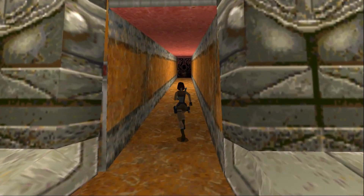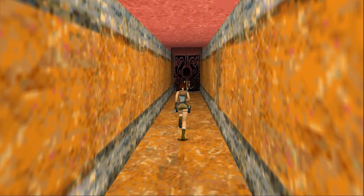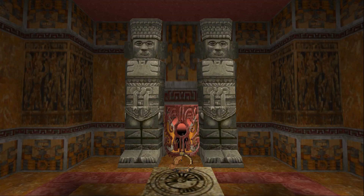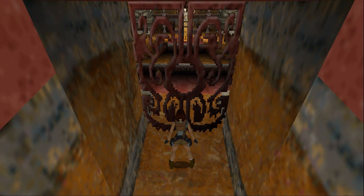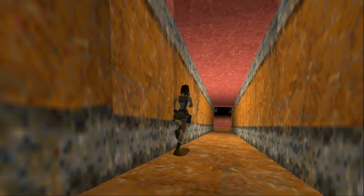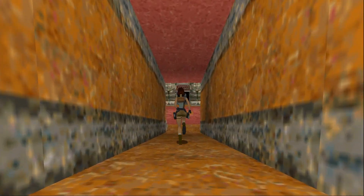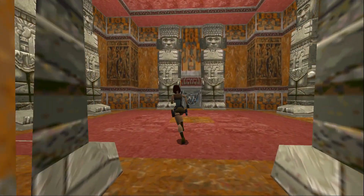Let's see what's up here. It's an area that's shut off, so we can't go that way. That is where we need to end up at some point though. I guess we need to figure out how to unlock that door. So let's get into it.